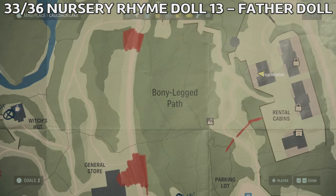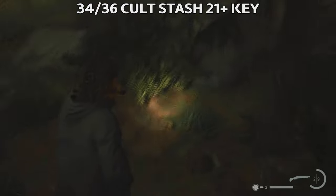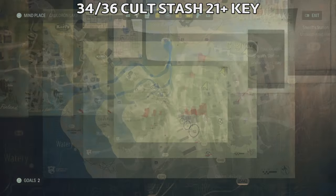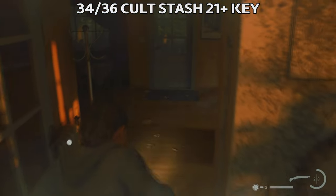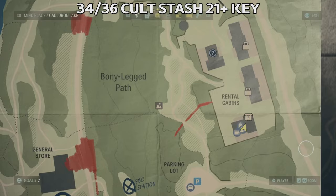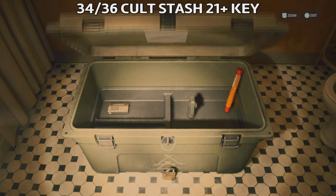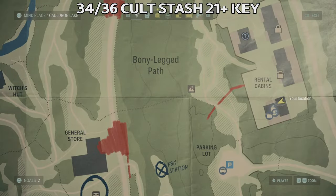Next is Witchfinder Station. First get Cult Stash 21 by finding the lake cabin stash key — head north to find some trees with numbers painted on them and go behind the tree with the number 2 to find the key on the ground. Take this back to cabin 1, the southernmost cabin — after defeating some wolves, unlock the stash inside. You'll find it in the bathtub in the bathroom.